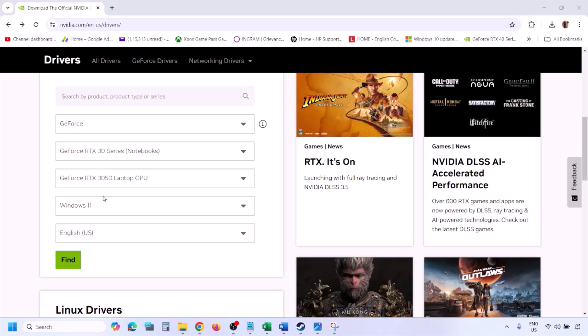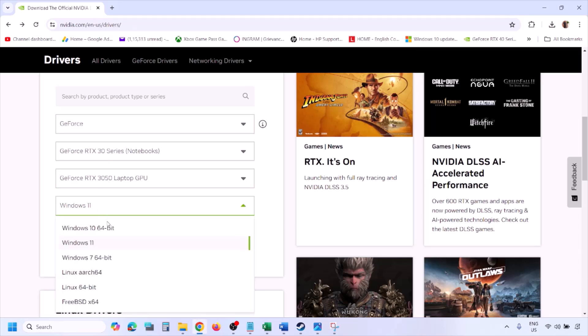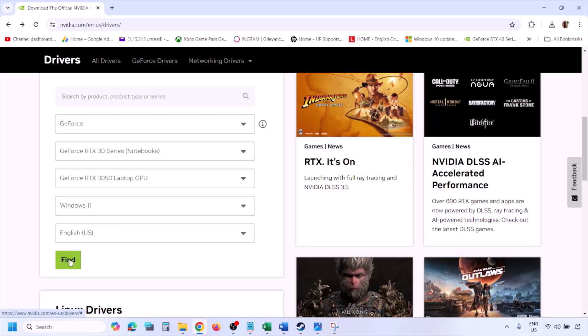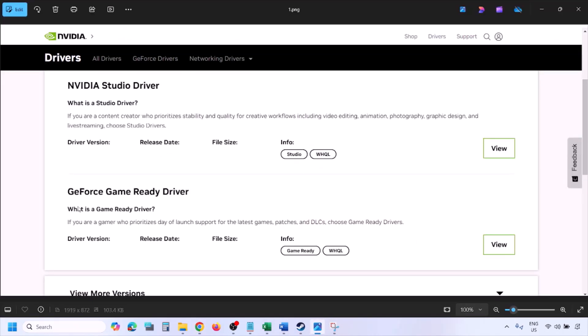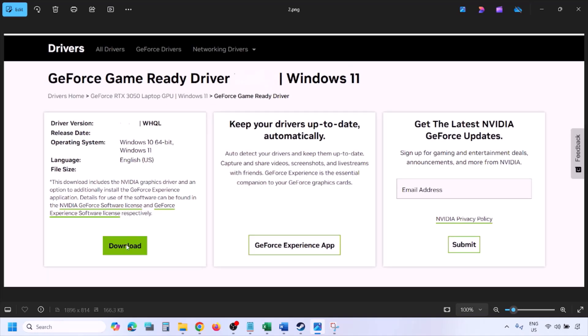Go to the NVIDIA website and then select your graphics card from the list. Make sure that you select your graphics card and then select the right operating system — Windows 11 or Windows 10 — and then click on Find. You will see the latest GeForce Game Ready Driver. Click on View and then you will see the download option. Click on Download and let the download complete.